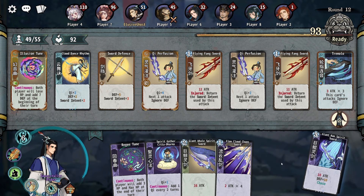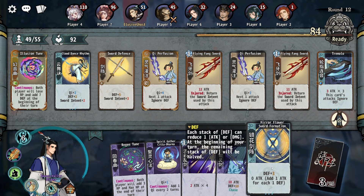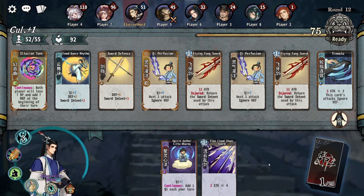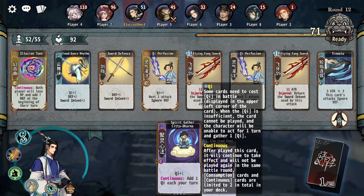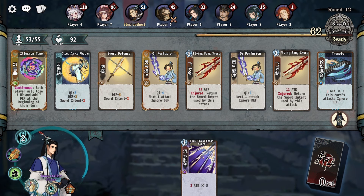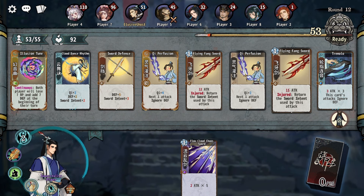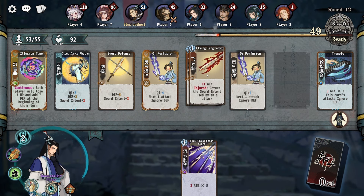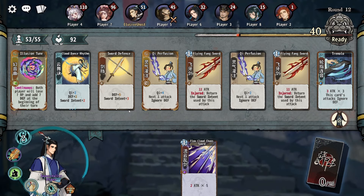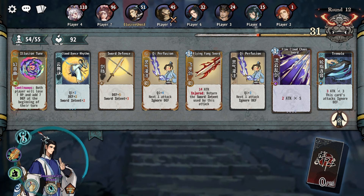I'm going to combine that and absorb. There we go — two times five. We've got to remember we're adding seven defense, so you almost need another ignore defense card. Let's do that, which is 14, then we smack them with the five and the six. And then we could get another continuous.